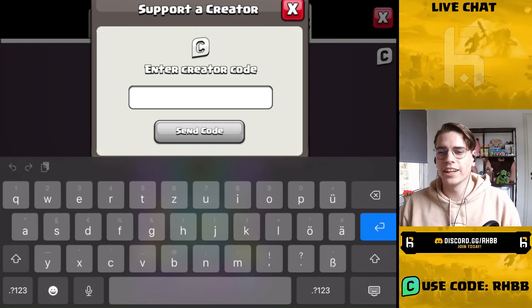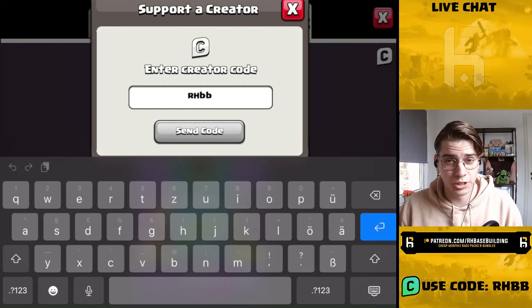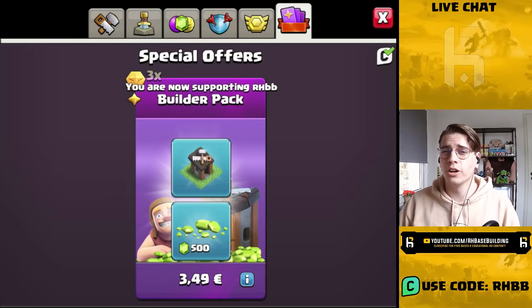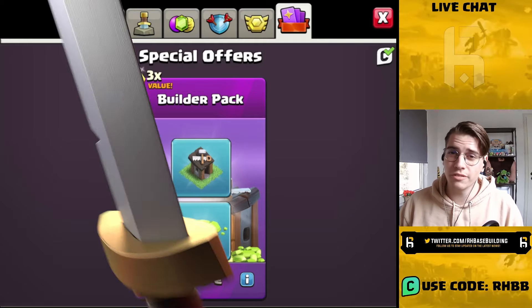If you're planning on buying any in-game items, make sure that you're using a creator code. To support this channel, it would be code RHBB. Thanks a lot and now let's continue with the video.